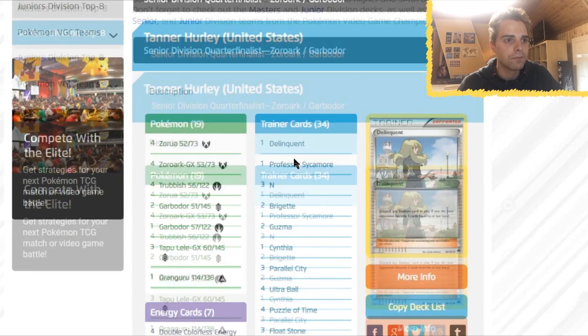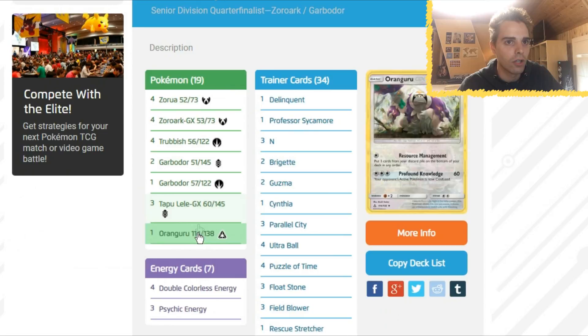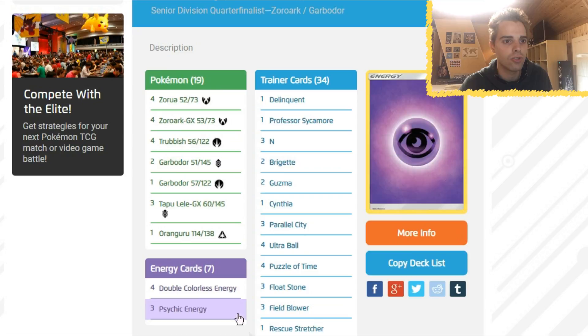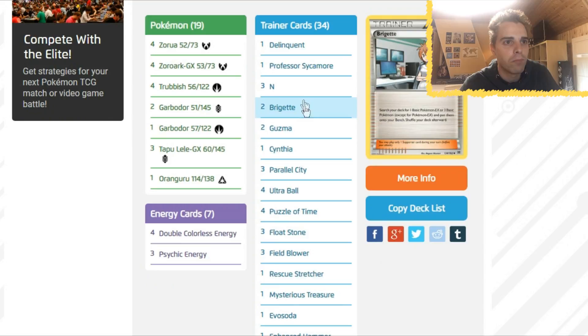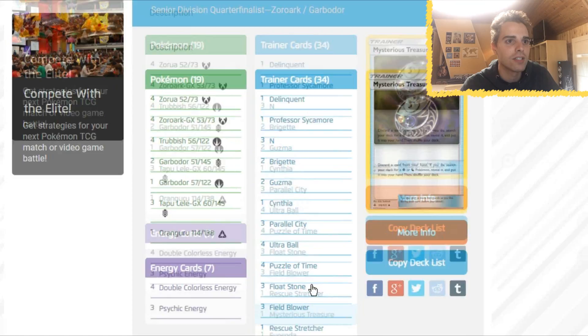Eighth place in the Senior Division: Tanner Hurley from the United States played Zoroark Garbodor. Zoroark Garbodor was played a lot, and multiple players got it into the top eight. Again only one Ability Block, two Trashalanche. This one runs Oranguru from Ultra Prism to get back resources. There's Delinquent — very awesome to see: if they play Shrine of Punishment, Delinquent disrupts their hand, and you can discard a Stadium then make the opponent discard three cards. Two copies of Brigette, and a bunch of one-offs: one Choice Band, one Max Potion, one Counter Catcher, one Enhanced Hammer, one Evosoda.